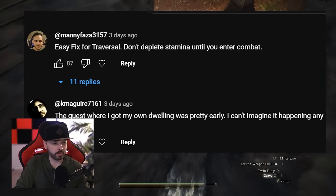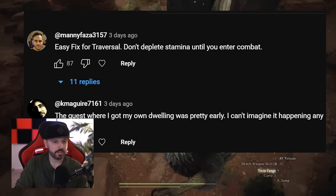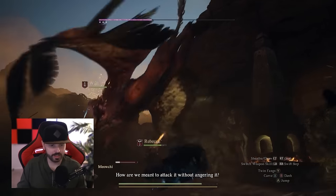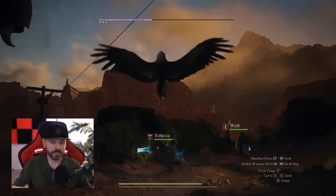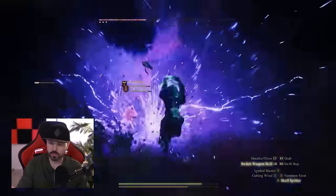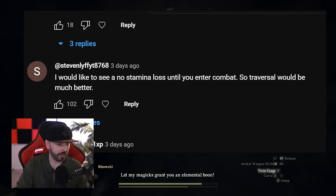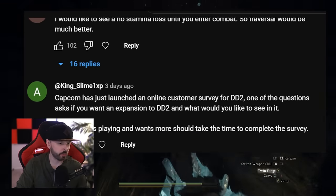One comment suggests an easy fix for traversal: don't deplete stamina until you enter combat. There's even a PC mod for this. This is one of my most highly requested features. It's such a pain to keep running and having to stop repeatedly. I really wish they added it so you go into battle with a full stamina bar. Another commenter also says they'd like to see no stamina loss until you enter combat — so yes, more people want to see this.